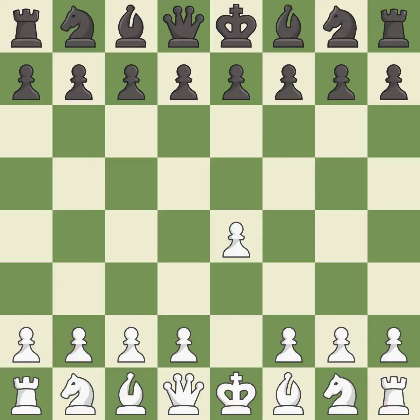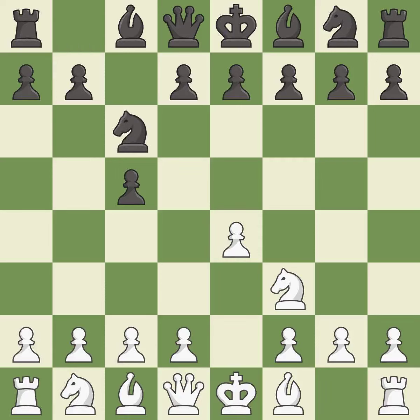Opening with the king's pawn controls the center and opens up the light-squared bishop and queen, often leading to sharp games. The Sicilian defense controls the d4 square with the c-pawn. Nf3 develops the knight toward the center to prepare for a d4 pawn push, where the knight will recapture if Black captures on d4. And c6 helps control both the d4 and e5 squares. D4 offers to trade a center pawn for the c5 pawn in exchange for more control of the center and quick development. Cxd4 gives Black two central pawns versus one for White. Nxd4 recaptures the pawn and activates the knight.